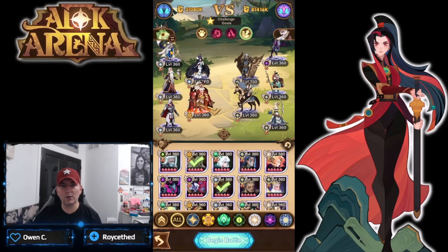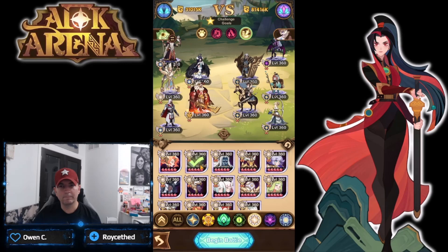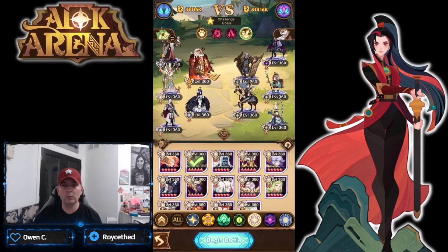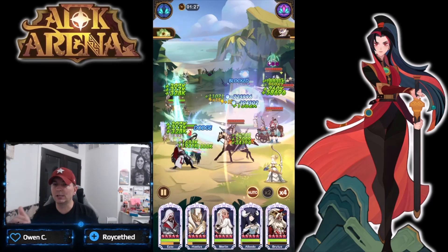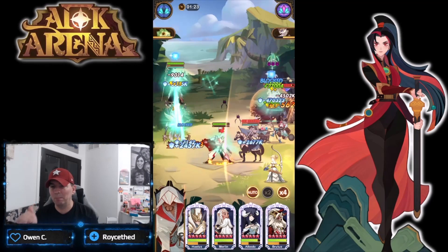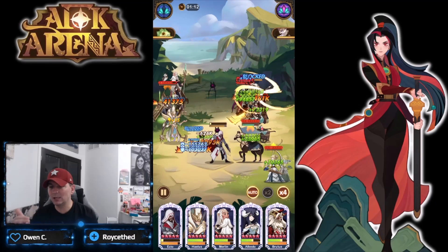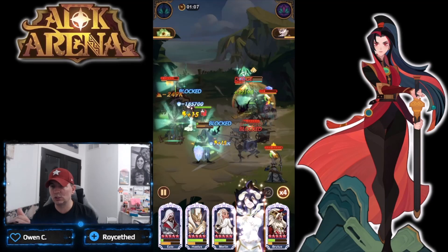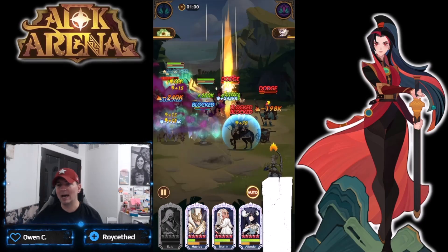Losing Azio early - I'm not sure we're going to meet the timer requirement. We ran out of time on that one. Let's switch up the formation - drop Joan and put Halos in here. Now we have Brutus, Albedo, and Merlin with Halos. Running the Grassy Orb - Halos is going to give Brutus a big buff at the beginning. The RNG factor was Azio dying early, since Azio is the finisher.